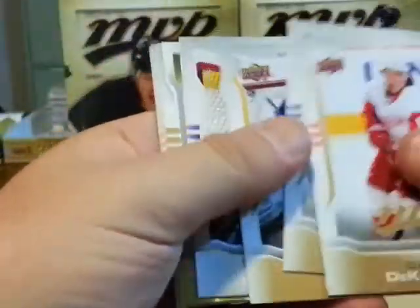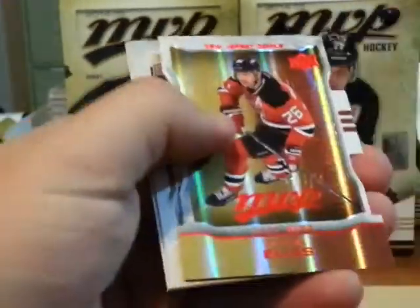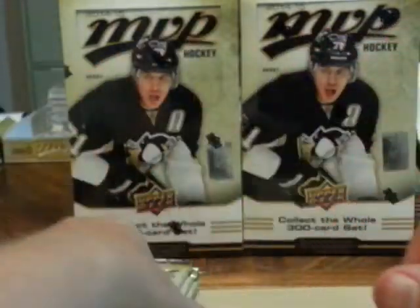And we have Ryan Miller short print. Jacob Markstrom silver script. And a Patrick Ellis color and contours die cut. Four packs left in box fourteen.